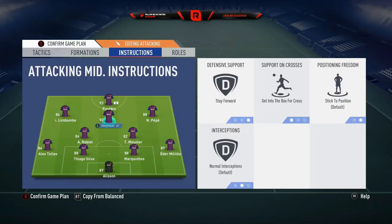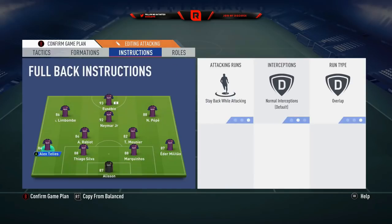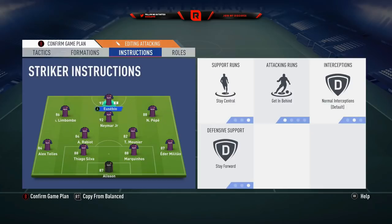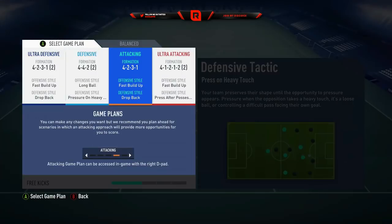Player instructions for the 4-2-3-1: Militao stays back while attacking with overlap. Nothing on the centre-halves. The other fullback stays back while attacking with overlap. Stay back while attacking and cover center on both CDMs. The attacking midfielders get in the box for crosses on the outside — nothing else. Stay forward on the CAM, and the striker stays on get behind and stay forward. You want your striker and CAM up there at all times, and the two wide AMs will float and get into the box when needed.